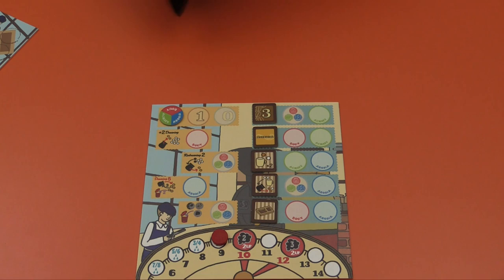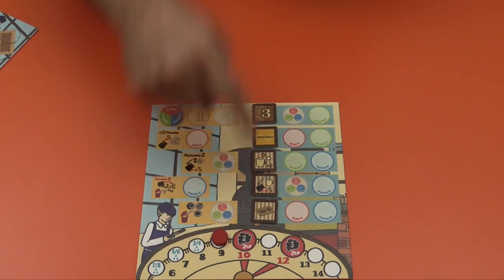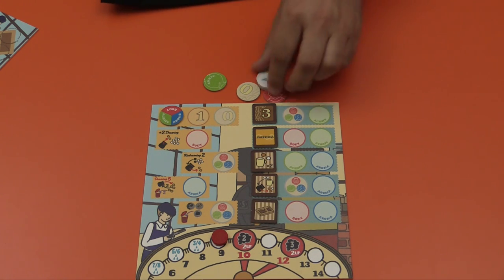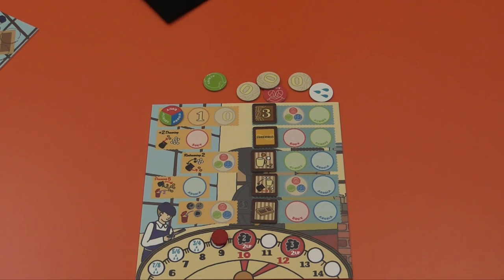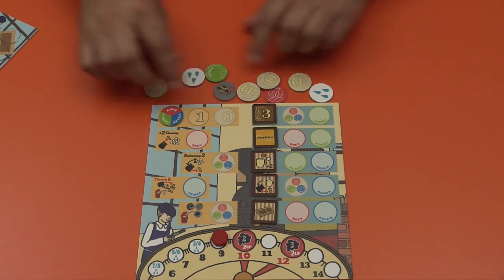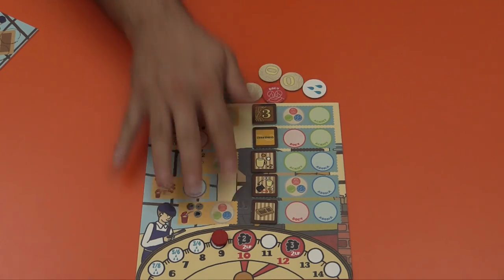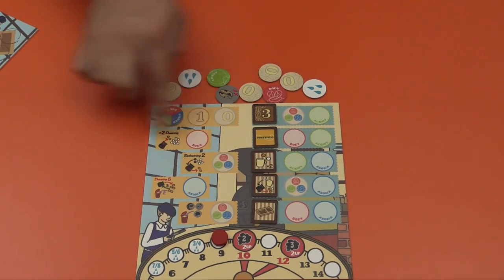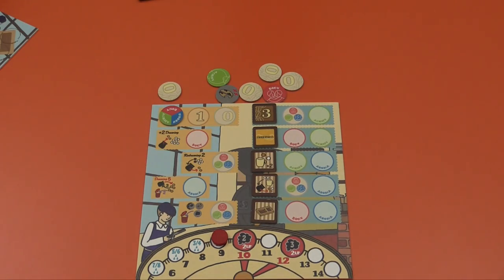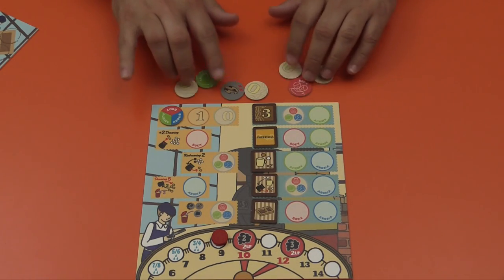Let's take a look at that quickly. I'm going to draw nine tokens from the bag because of where the red marker is, and make a pool of those in front of myself. Any moisture tokens are immediately removed from the game, so I have a smaller pool. The different actions on this side of the board are: I can put a one and a zero here — once I have both, I get a wild token.